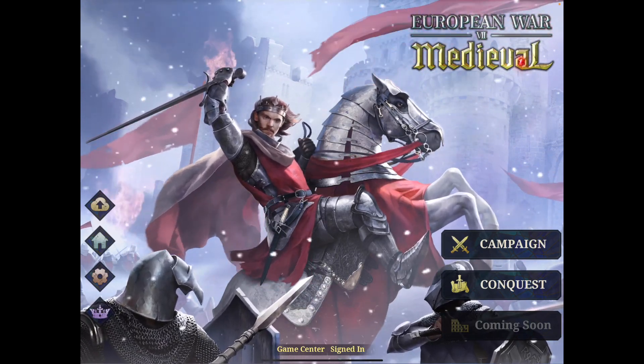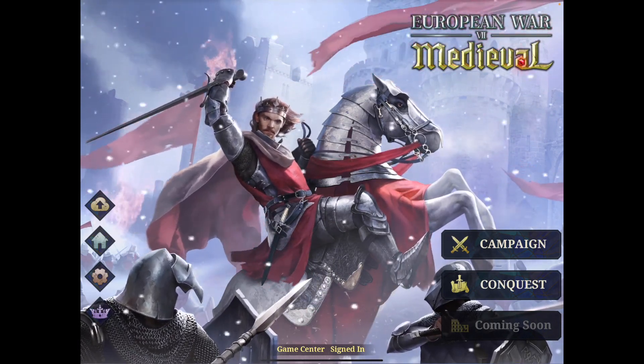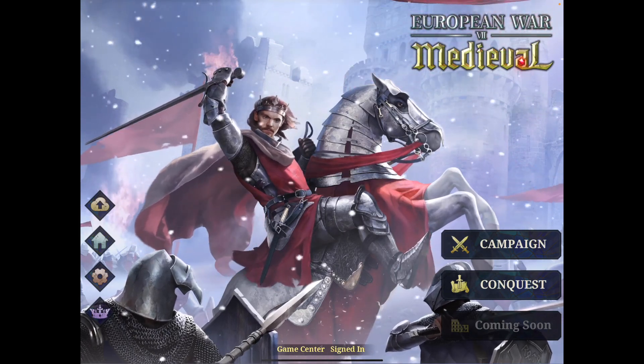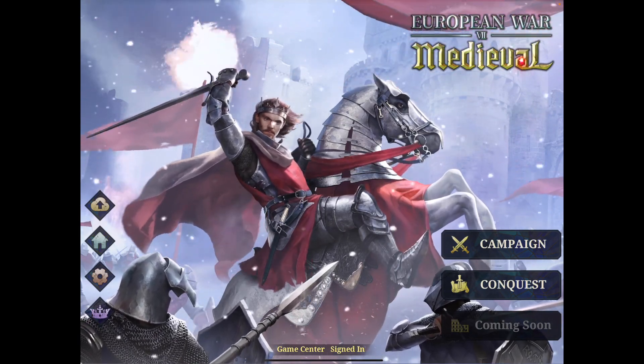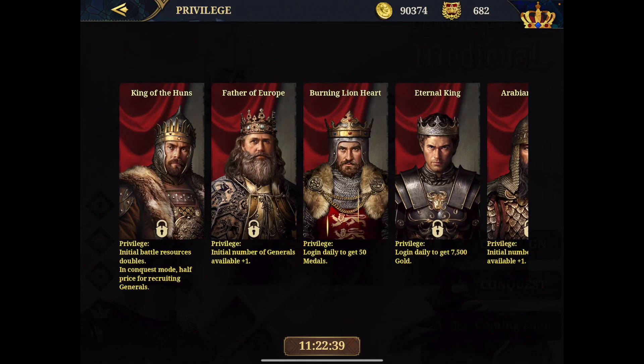Starting with basic pointers for beginners: this type of game really pays back when you log in daily and collect the daily rewards. First, you click on the crown — these are all the shop day sign-ups. In my case, I purchased Richard the Lionheart, which is by far the best general in the game, and with him I get the privilege of 50 medals per day. By clicking here, you can claim the privilege.